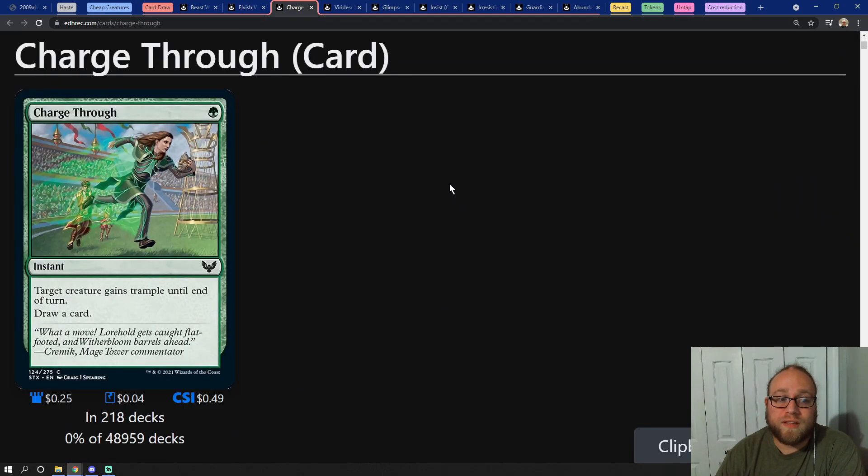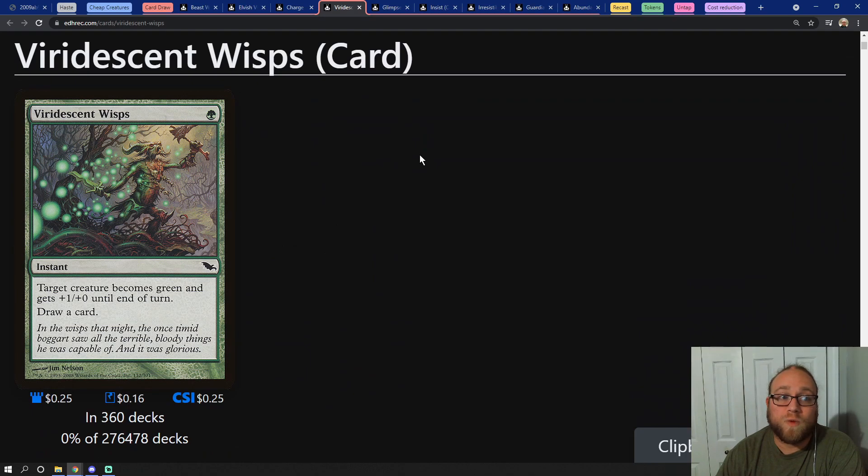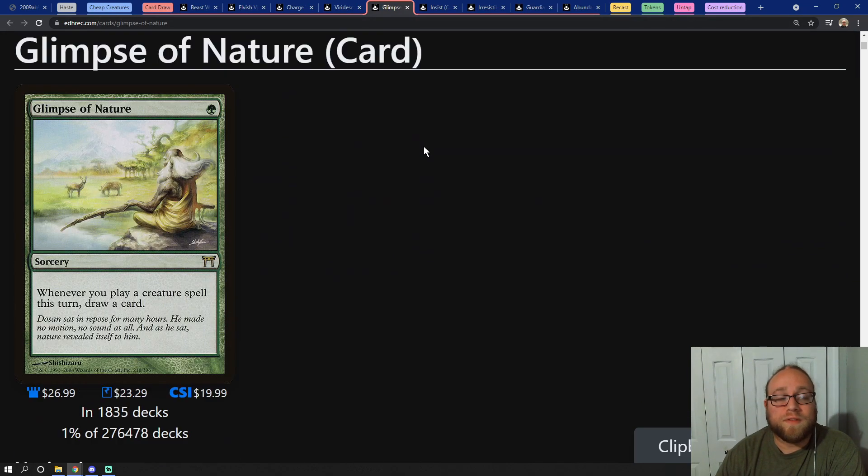We have some other cards that do this as well that aren't creatures. We have a card called Charge Through, which is an instant spell that reads: target creature gains trample until end of turn, draw a card. Another cantrip-type spell that can replace itself and help us continue to storm off. Then we have Viridescent Wisps, which is another one mana instant cantrip spell. We have Glimpse of Nature, which is a sorcery that reads similar to Beast Whisperer: whenever you cast a creature spell this turn, draw a card.